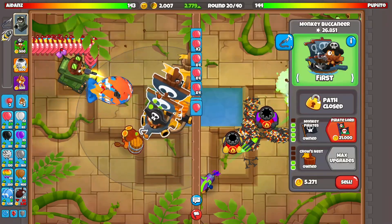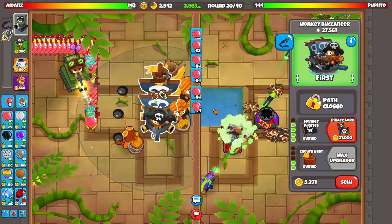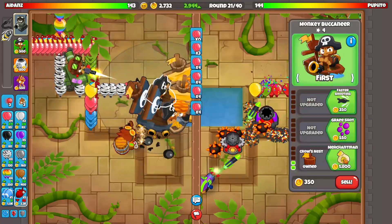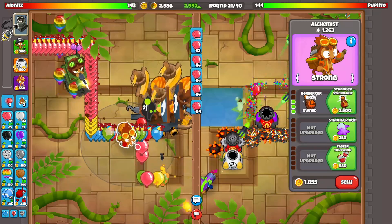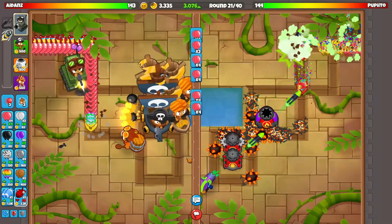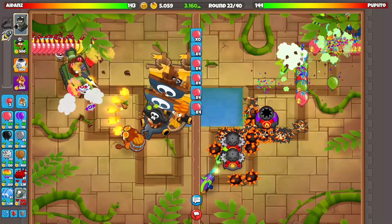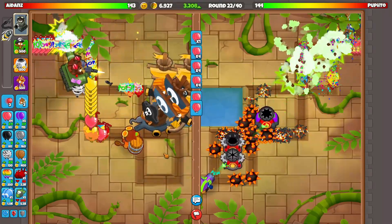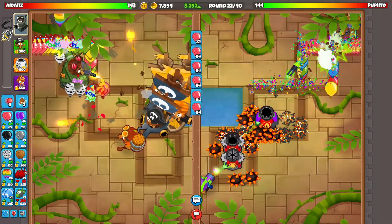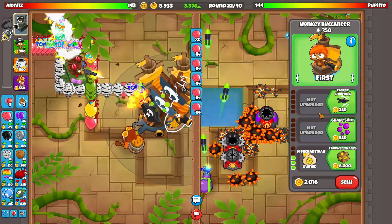Now we do need to think about this MOAB here. Can we defend it? Oh for sure - monkey pirates is so good. Round 21 here. I think we'll just probably get up another one of these merchant mans - three of them now, amazing. Might get stronger stimulant just because I'm a little nervous, but nah, we're good. If this guy decides to send me a rush or something, I'd probably go pirate lord, because we can just one-shot ZOMGs with that. We could also get some spike storms. Should we get favorite trades? Okay, I'll get one favorite trades.